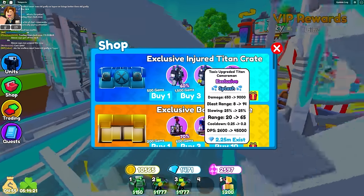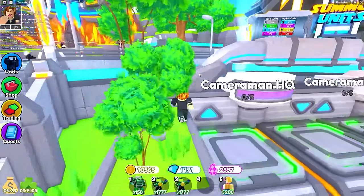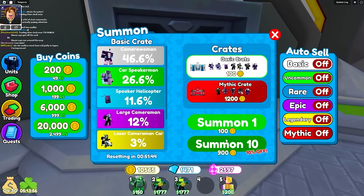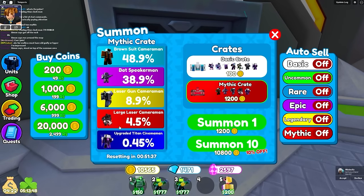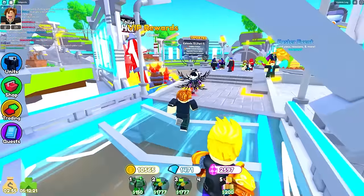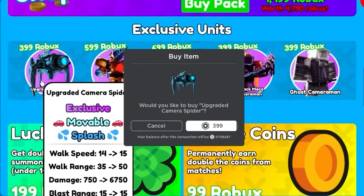There's an exclusive injured titan crate — wait, it's a mythic crate inside the summons. We need to go to the summon area. Let's go over here and find that mythic crate. We found it — for 400 Robux you can buy the upgraded camera spider. Let me make sure this is the right character. It says upgraded camera spider, so this is the right one. Let's buy it — there are 57,000 of these in existence.